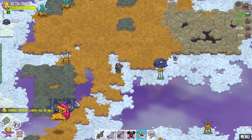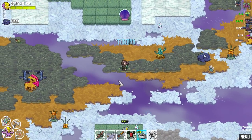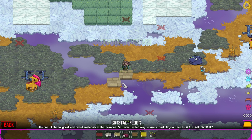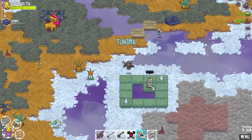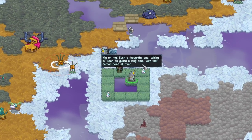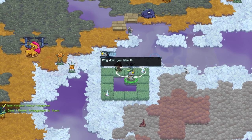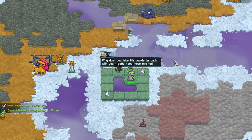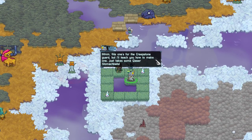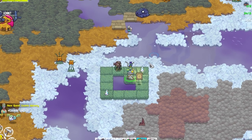Ooh, that's a big ol' thing. I've heard some people telling me about how strong a few of the monsters were as pets, so I'm excited to see how that happens. Wilkie sent us from the Creepstone with a gift — that's it, I thought it was just east. 'Such a thoughtful one, Wilkie is. Been on guard a long time with that demon head all over. Why don't you take this cookie jar back with you? Gotta keep those two fed.' 'Can we have some?' 'This one's for the Creepstone guard, but I'll teach you how to make one — just take some Glazer stomach balls.'